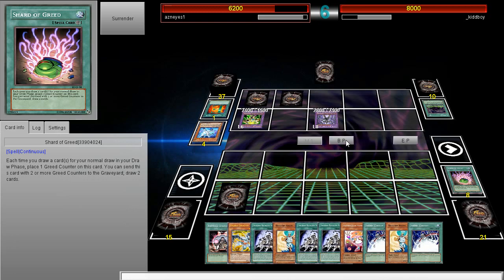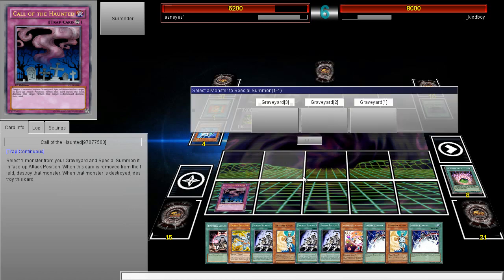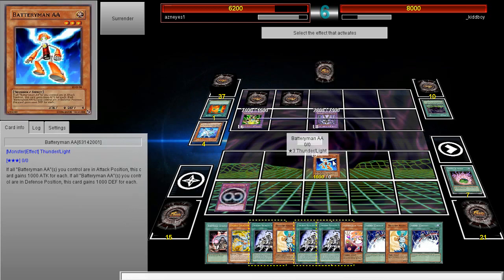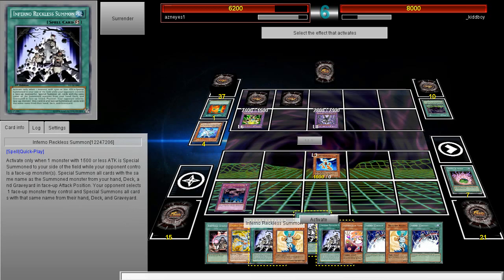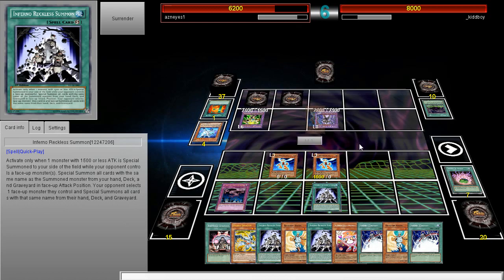All right guys, let's go ahead and OTK my opponent. What I'm actually gonna do first to guarantee this - I can actually pull it off three times this turn technically. I'm first gonna activate Call of the Haunted, then I'm gonna special summon Battery Man Double A. We're gonna chain Infernal Reckless Summon to the summon, and then I'm gonna special summon three of them and Short Circuit him.